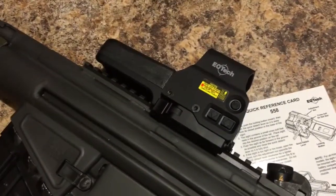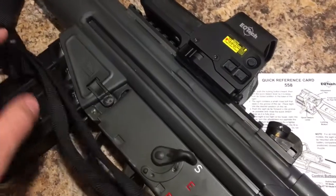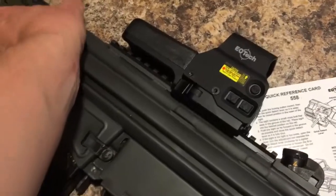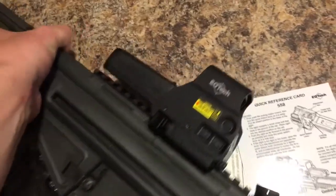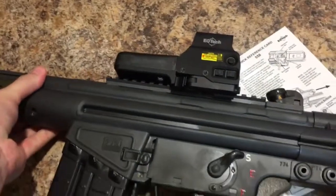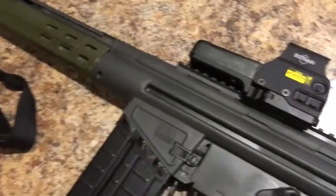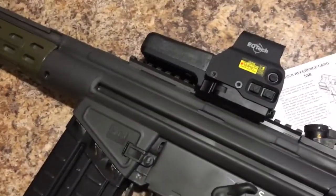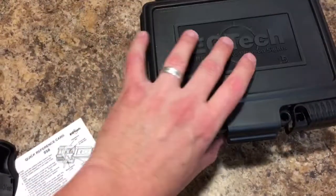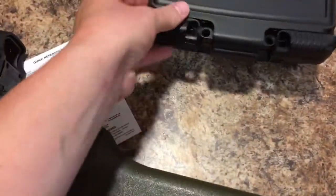I got the 558 model and I had a hard time learning the different EOTech models. This is essentially the one I've seen mostly with SWAT team type guys. It's not going to permanently sit on the PTR — I just wanted to try it out. It takes double A's and has a night vision feature. EOTech charges about a hundred bucks more for the night vision version. It came with little white packaging.